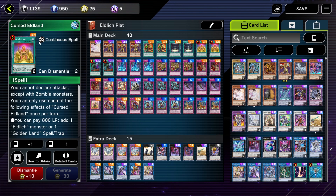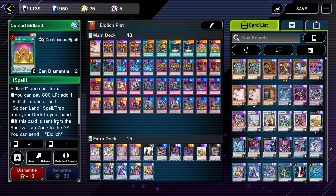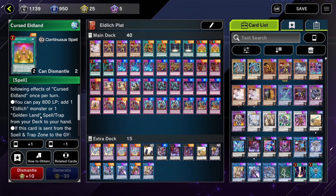Going on to the next spell card, we've got Cursed Eldland — another staple that you absolutely need two of. This is one of those cards where there's just no getting around it; you absolutely need two, and it is limited to two. You're going to be able to pay 800 life points and add an Eldritch monster or a gold land card to your hand, which is huge especially if you don't have those currently.